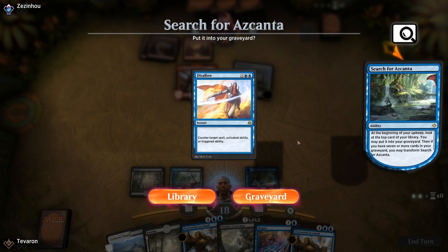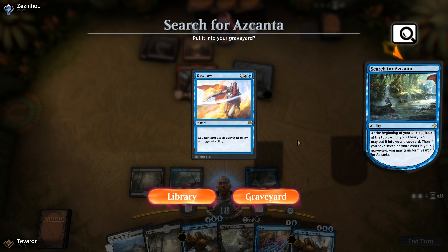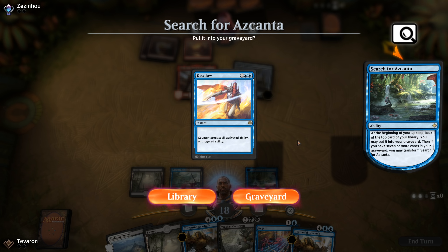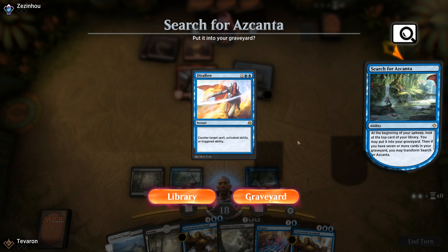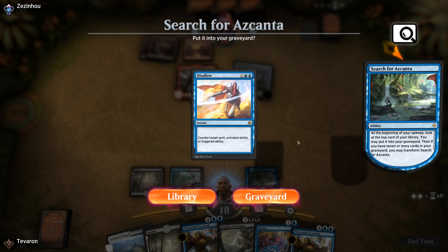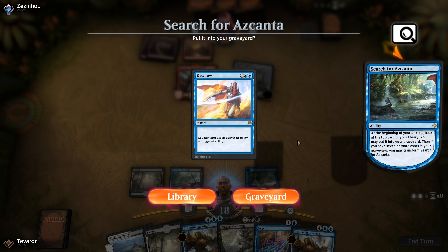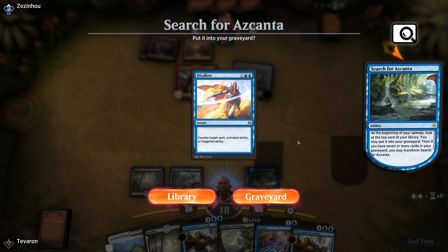Teferi! I think we have to play it. The question is do we tuck Earth Shaker Kenra or draw — they only need three more damage to kill us. I think our best bet is to draw, especially if we hit a blue source, because Teferi will untap lands and we'll be able to Disallow something. That is not what we were looking for. Hopefully they don't have burn at end of our turn. Lightning Strike is just us being dead. They can eternalize and we're dead — so we say good game and go to game two.